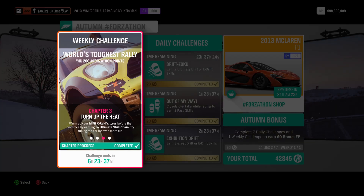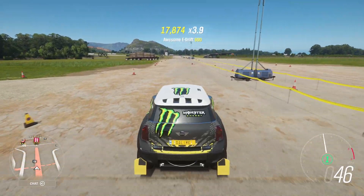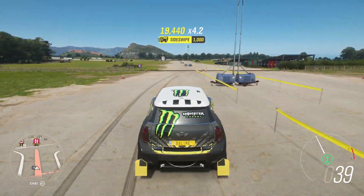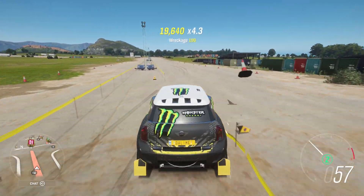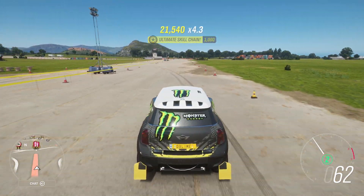In the third challenge you earn one ultimate skill chain. This is a combination of all the skills that you are earning in one run. You see the yellow points climbing next to the multiplier? You need to reach 20,000 points to attain the objective. It's fairly simple to do, but if you're having issues then jump on over to the airport and drift around until it shows up.